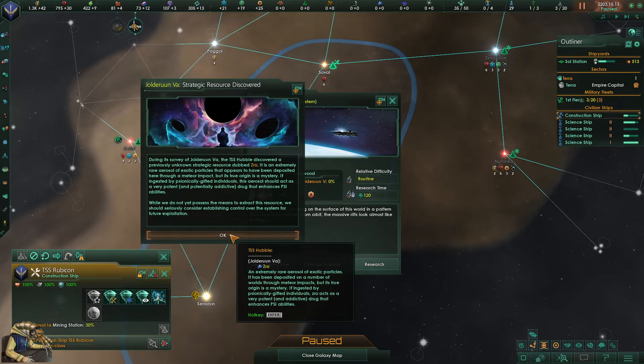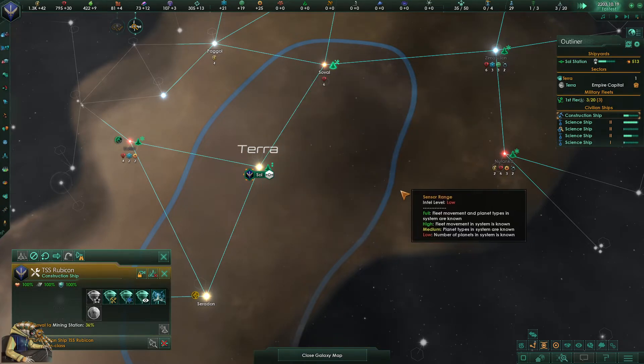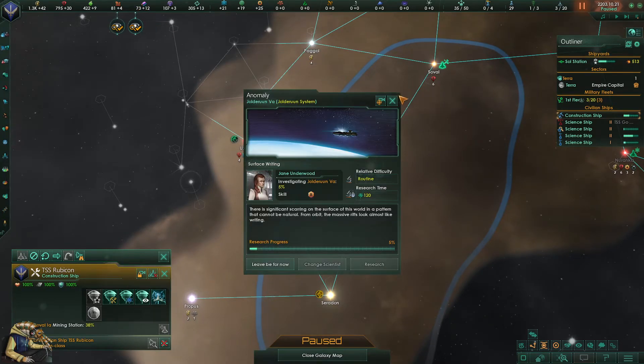Strategic resource discovered — this is interesting. During the survey of Jolderun 5a, the TSS Hubble discovered a previously unknown strategic resource dubbed 'Row.' It is an extremely rare aerosol of exotic particles deposited through a meteor impact, but its true origin is a mystery. If ingested by psionically gifted individuals, this aerosol acts as a very potent and potentially addictive drug that enhances psi abilities. We should seriously consider establishing control over that system for future exploitation. But we are materialists — we care for the worldly, not the otherworldly. So who cares about Row.